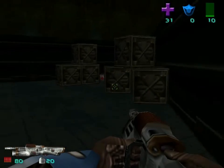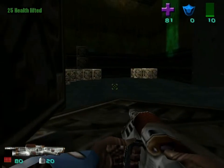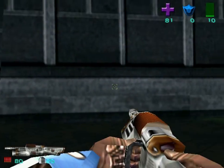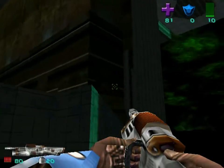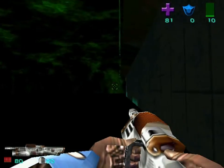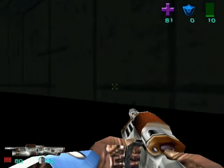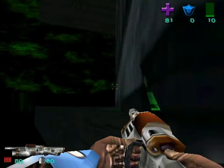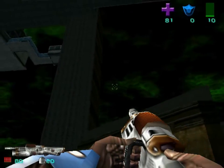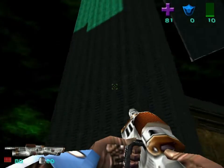If you go here you can pick up some health — nothing special there. But one time, you can walk right out of the world. Look at that — right out of the world. Just a totally random glitch. You can walk right out of the world and look around.